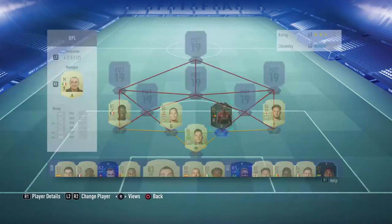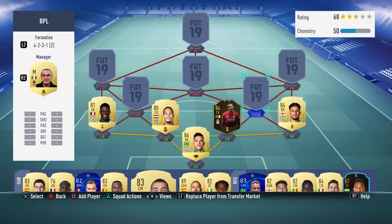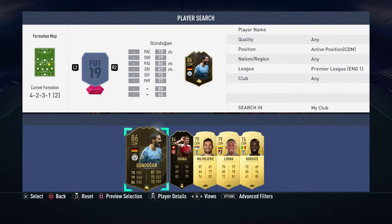His center back partner is inform Matip from Liverpool. His card is very good: 73 passing, 71 dribbling, 85 defending, 80 physical. He's six foot five, medium/medium work rates, 13 games, one goal. He's really good because he's so well-rounded in defending and physical, with high dribbling and passing too. I only paid 22.5k — a real good deal, and I think he's even cheaper now.